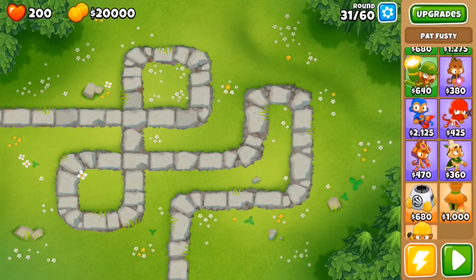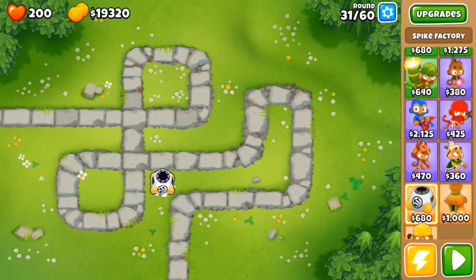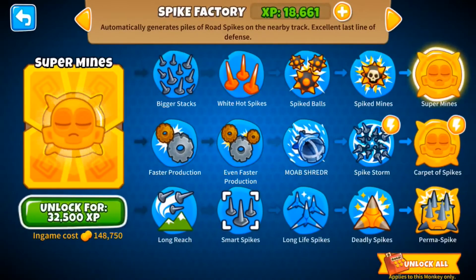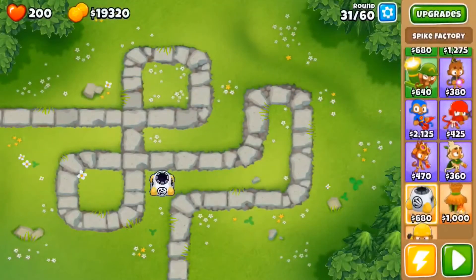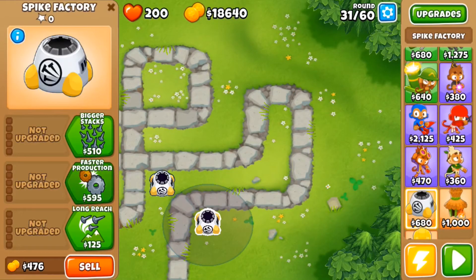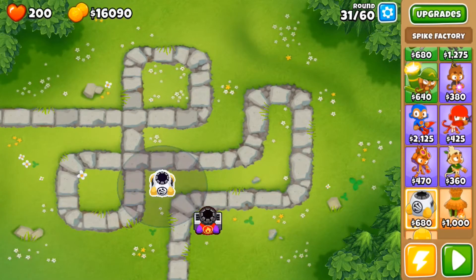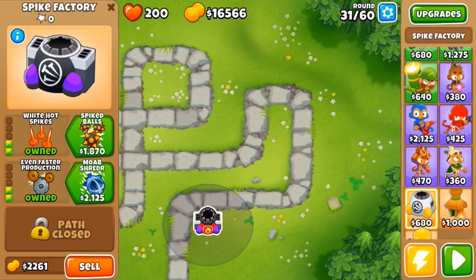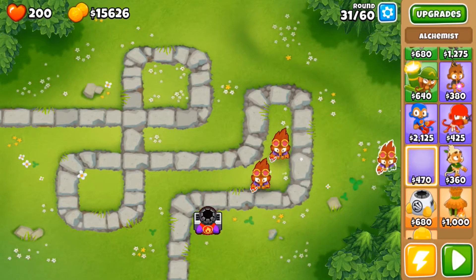And you're going to do this with the spike factory so you can get the 2-2-0 upgrade. On this map you'll put it at the end of the map, and you'll hit that so you can pop the camos and the metals. Then just keep on spamming.